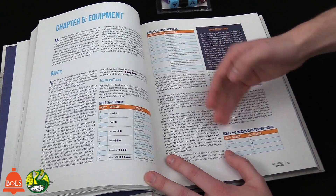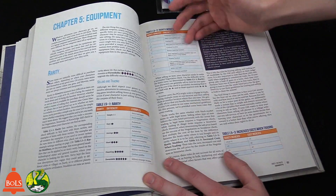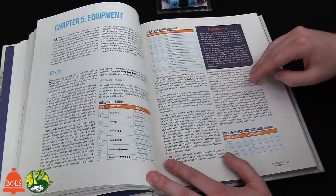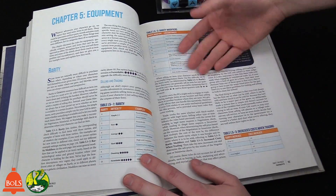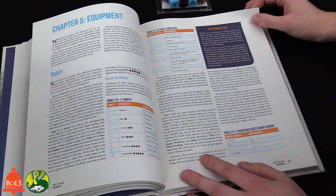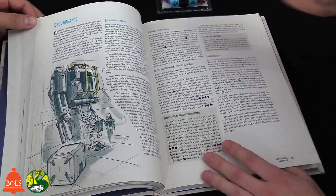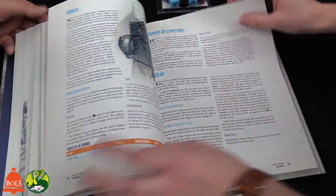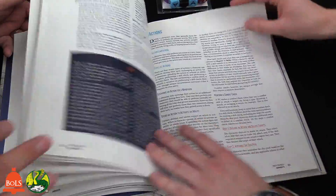The rarity system includes Common, Uncommon, and harder-to-find tiers. The GM rolls the dice pool, and based on the result can award an item from the appropriate rarity tier — which keeps things fresh and flavorful. There's also encumbrance. Weapons and armor are covered, along with combat — we've talked about that. Let's jump ahead.